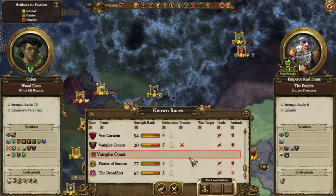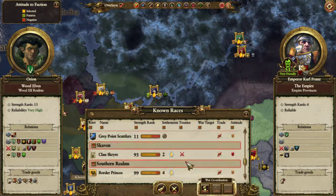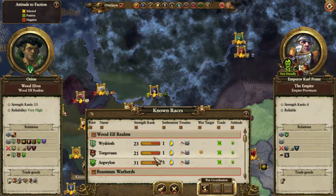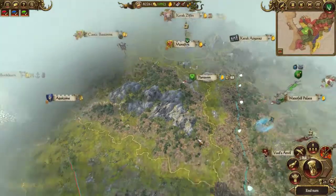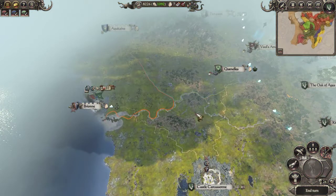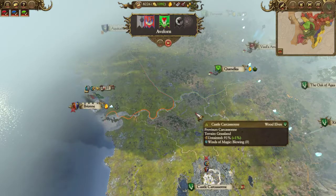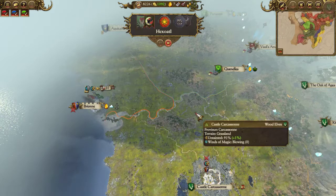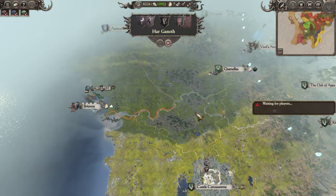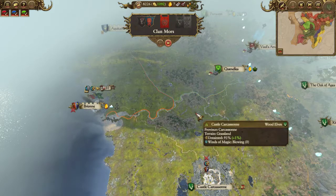Marienburg strength rank 111, my strength rank 13, the Empire strength rank 6. It's the only province nearest that are the strongest except for the Pirates, their strength rank 11. They will be strong - they always get full powerful armies and start with level 30 lords.